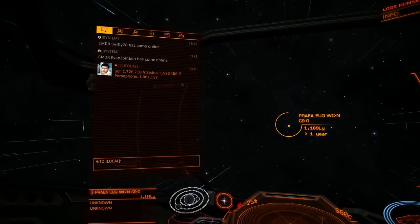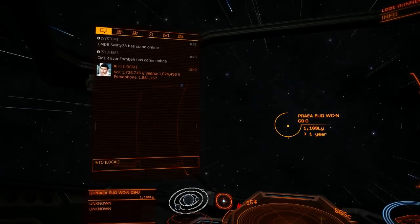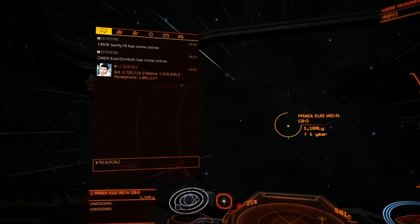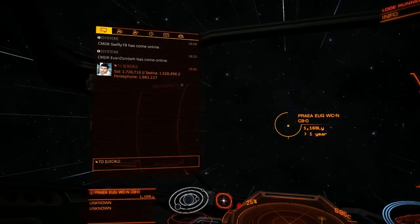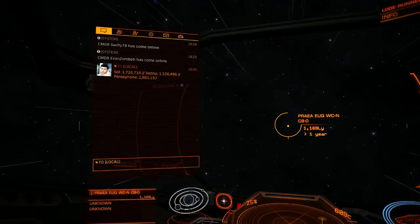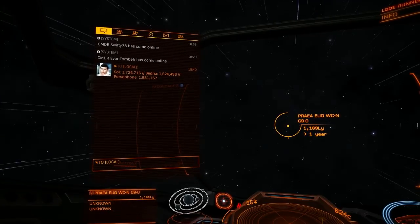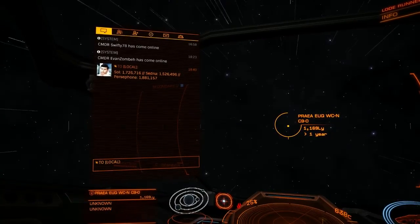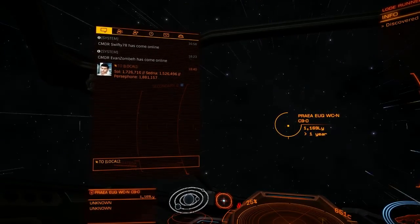At the same time, we know that New Horizons is 1.9 million light-seconds away from Persephone. So it's got to be on the surface of a gigantic sphere 1.9 million light-seconds in radius, centered on Persephone. Where a sphere intersects a circle, you've only got a pair of points. Those are the only two points in space that have those distances from your three reference points — the only two points in the entire solar system that are both 1.7 million light-seconds from the sun, 1.5 million light-seconds from Sedna, and 1.9 million light-seconds from Persephone.